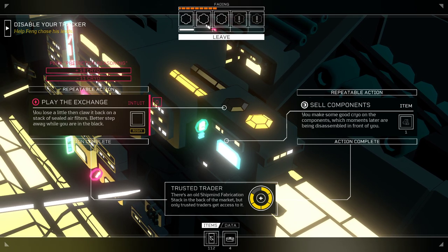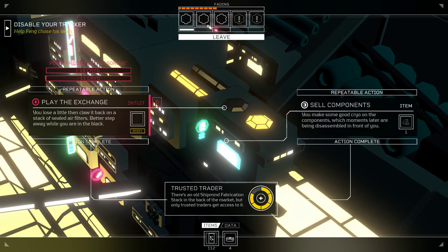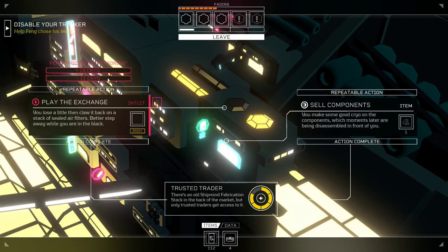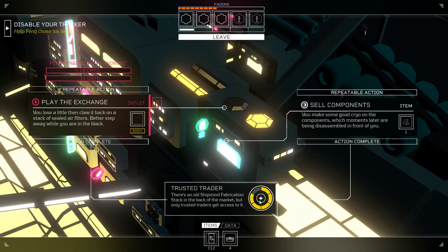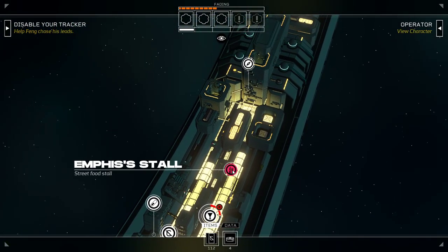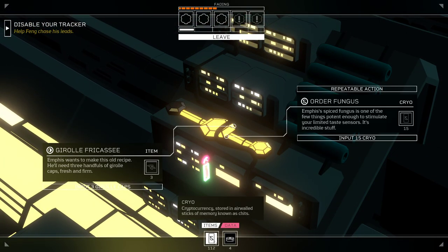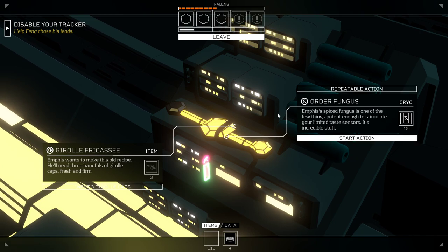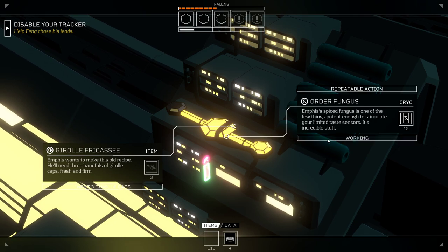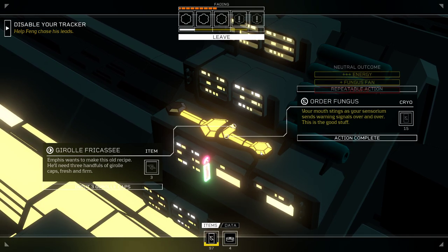We didn't get 19 cryo, which would have been nice. If it's a neutral outcome it's 12, a positive outcome it's 19, and a negative outcome is minus 11. We still need one more trusted trader. We've got 112 cryo and we can buy some food at Emphasis — we still don't have access to the green way to buy the garol, so we can make the garol fricassee. We ordered our fungus and got more fungus fan points.